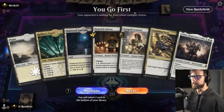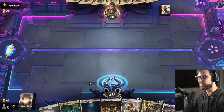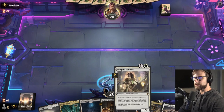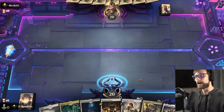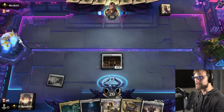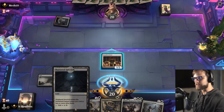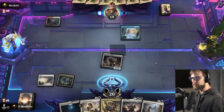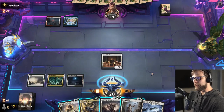Here we are for game one. We'll keep this hand — it's a little awkward, we don't have a perfect turn two, but the plan is to lead with Hopeful Initiate. The Sungold Sentinel we want to play when there's a card to exile in the graveyard, so it's not quite the optimal turn two right away. Then on turn three we can drop an Adolin. Looks like we might be against Jeskai Control, potentially a Hinata list.